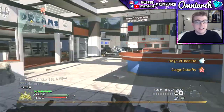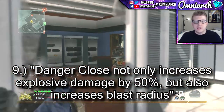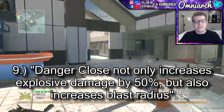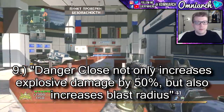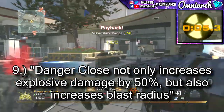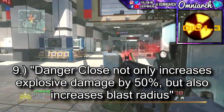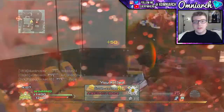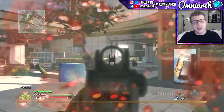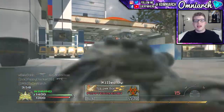Question number nine: Danger Close not only increases explosive damage by 50%, but also increases the blast radius as well. The correct answer is false — Danger Close increases your explosive damage by 40%, not 50%.